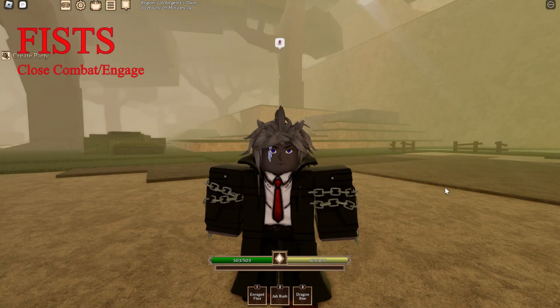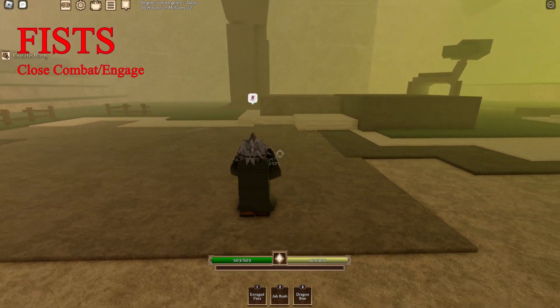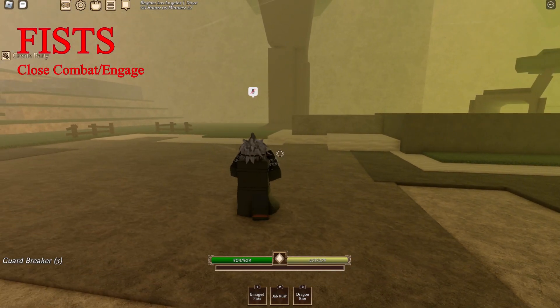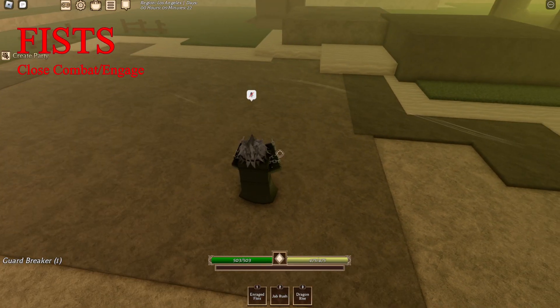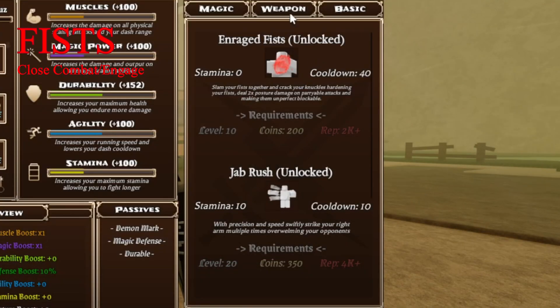Starting off we have fist combat. This has a basic M1 combo — pretty nice M1s. The M2 is pretty unique; it makes your screen flash for a second for some cool effects, and it also has a decent amount of range, as you can see it will hit an opponent from a good distance. Pretty nice, pretty good.